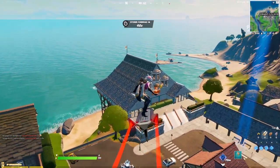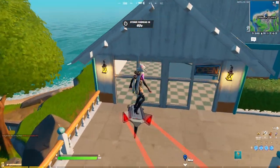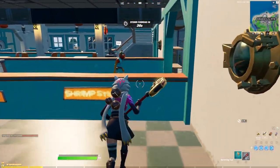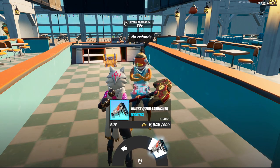As we approach Craggy Cliffs, we're going to go into Fish Stick's little shop. You'll know if he's there because you'll see an icon within the building. If he is there, make your way inside and you will see Fish Stick walking around. Go up to him and interact. Once you've done that, you will notice that there is a burst quad launcher for sale. It does cost 600 gold, so make sure you come prepared.